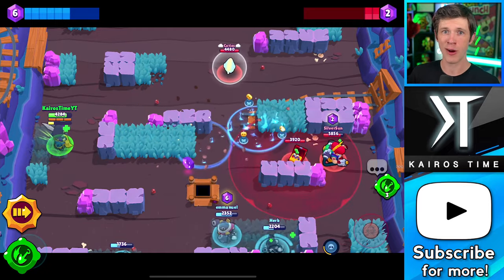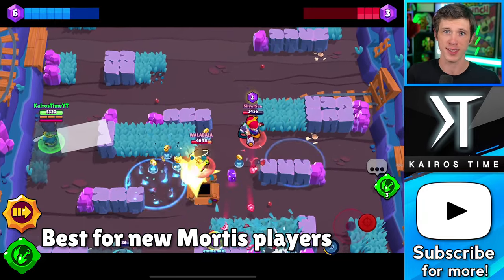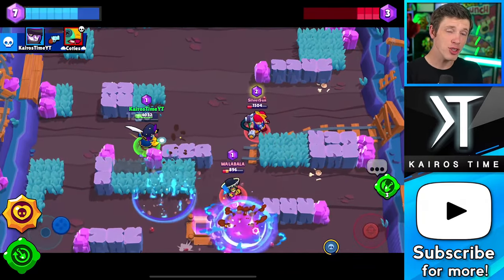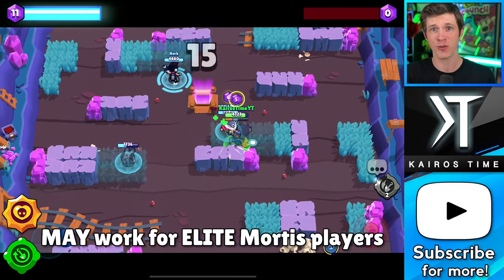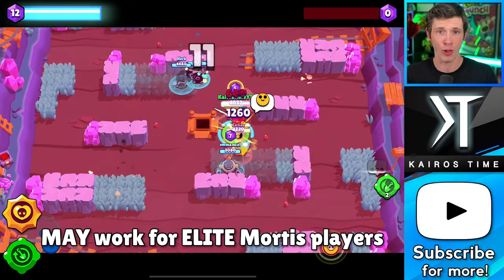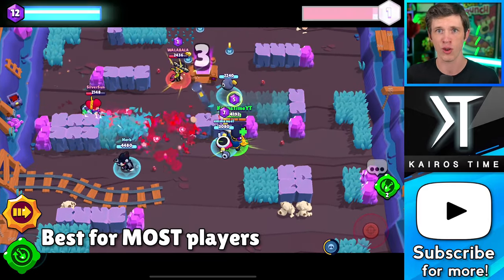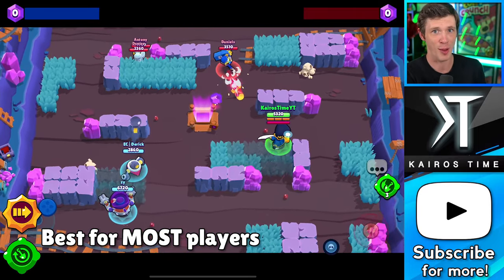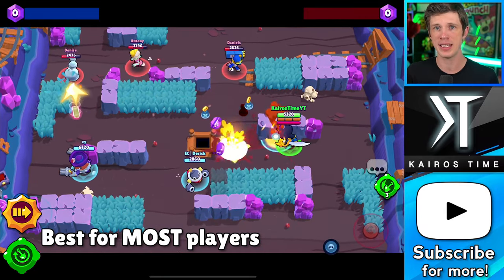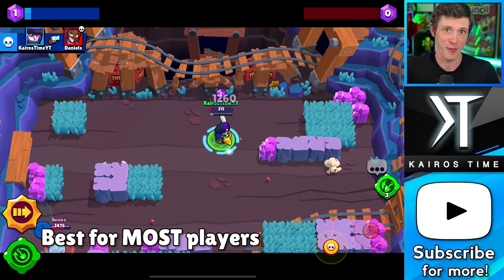When it comes to Mortis' best build, the choice is really simple. Combo Spinner gadget and Coiled Snake star power is the right build for the lowest skilled Mortis players — Combo Spinner is instant value, and Coiled Snake just makes Mortis so much simpler to play. Survival Shovel gadget and Creepy Harvest star power might be right for absolutely elite Mortis players who can manage their ammo, health, and dodging. But Survival Shovel gadget and Coiled Snake star power is the right build for 95% of Mortis players. Survival Shovel actually has me thinking Mortis might be a decent option in Brawl Ball — this small change might be exactly what he needs to really thrive in that mode.